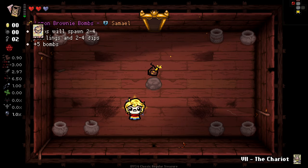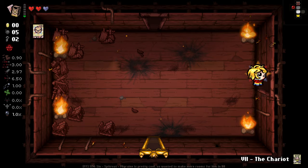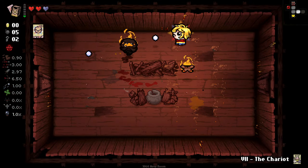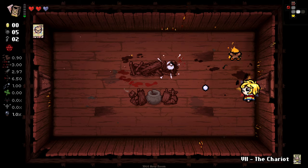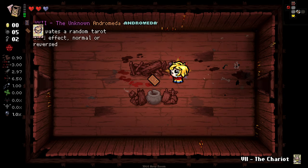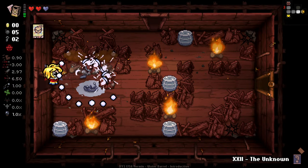Bombs will spawn - lemon brownie bombs indeed. There isn't a full EID description yet because the character's still in development of what each card does, but it's reasonably okay to get a gist of what they do. Also, we can hold two cards, which is obviously quite nice.